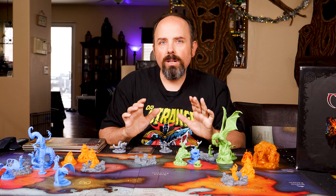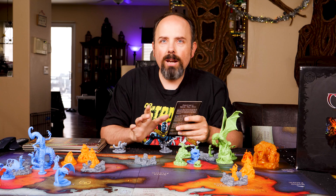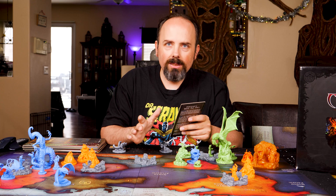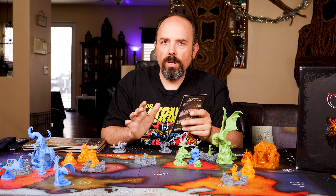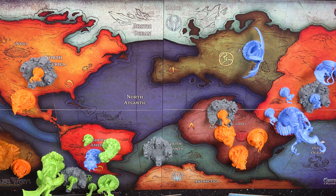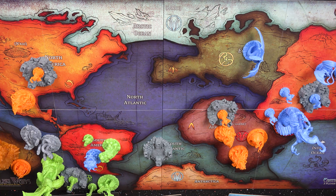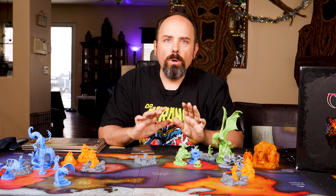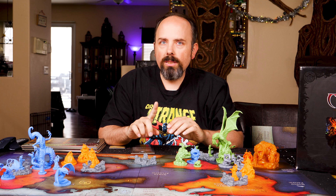To awaken Nyogtha, you must have your Great Old One in the same area with a controlled gate and pay 6 power. When you do, you gain control of Nyogtha and you place both units in the area containing your gate. Each of his units have a combat rating of 4 if you initiate the combat and only 1 if you did not.